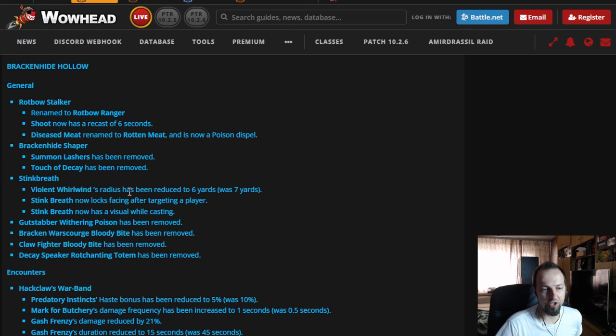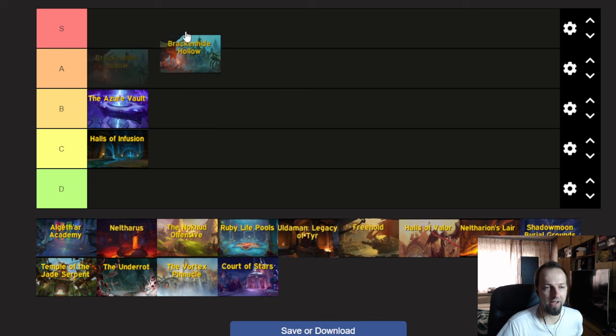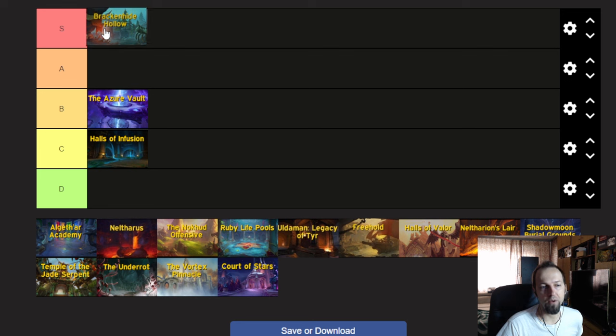Before these changes, I was thinking whether to put Brackenhide Hollow between A or S, but I think it's fair to put it into S tier now — it's probably going to be one of the more enjoyable and easier dungeons compared to, say, Halls of Infusion. We're probably going to spend a lot of time playing this dungeon instead of some of the more difficult ones. Easy S tier.